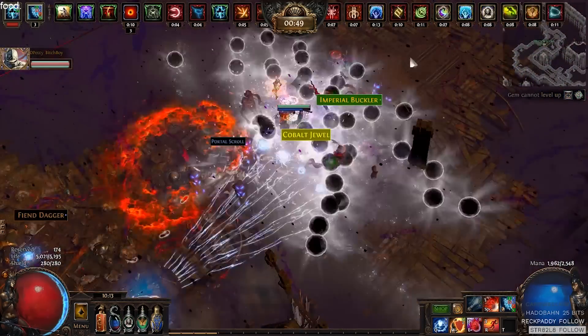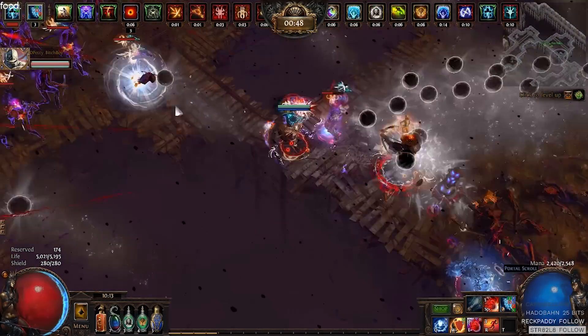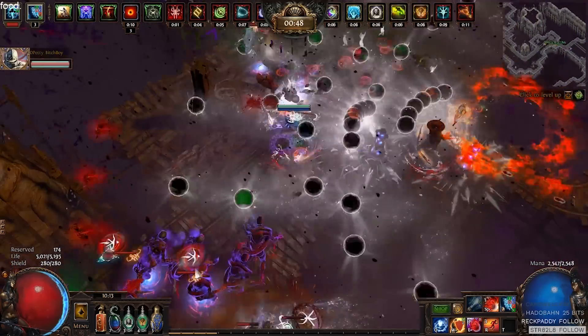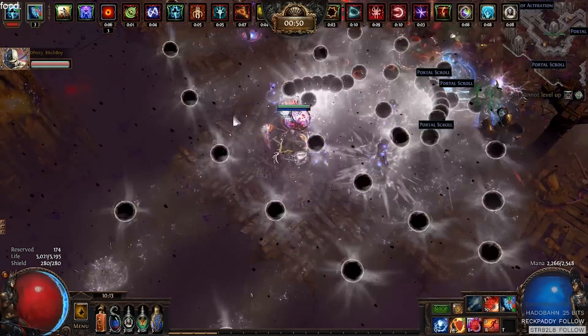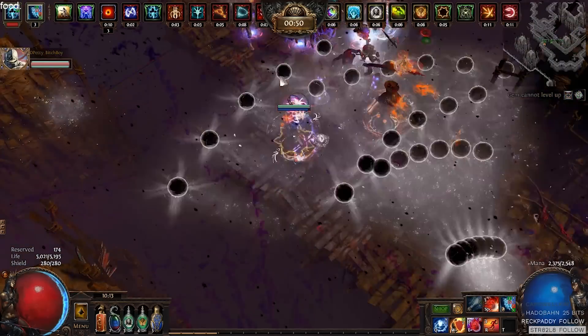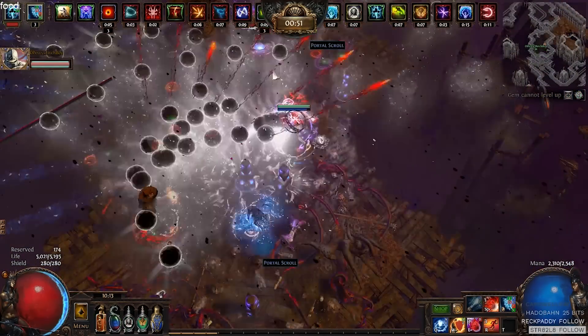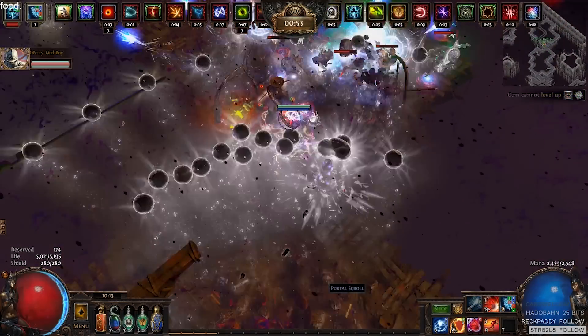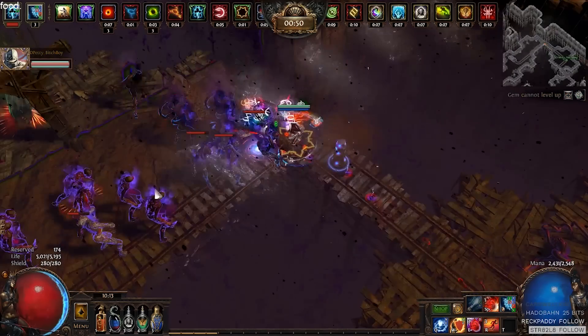Not the Mayhem League — the Abyss League, the upcoming Challenge League on Friday. One thing to note is that this build has a lot of similarities with a Dark Pact Totem build, so I'm actually going to recommend going Dark Pact for a little while until you're able to get a second Frozen Trail Threshold Jewel, so you can actually play Frostbolt.